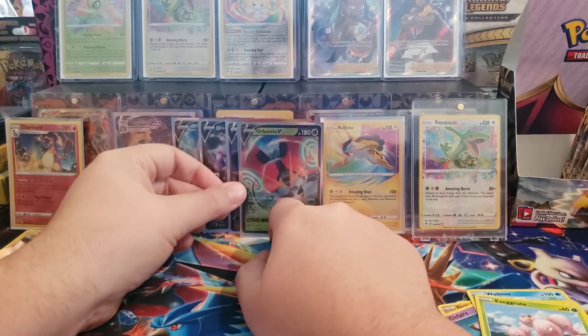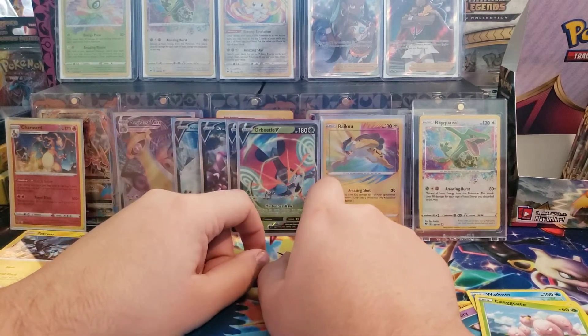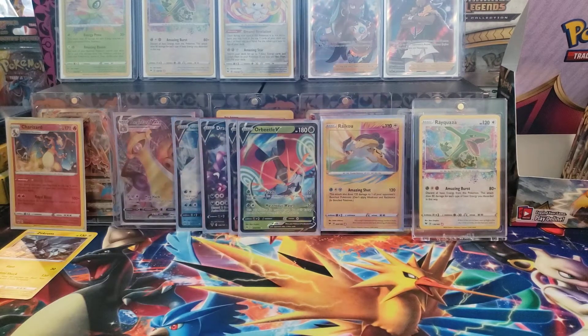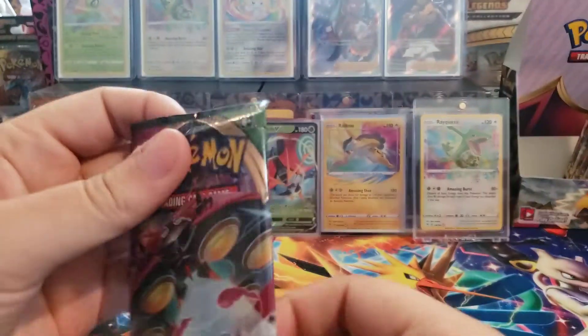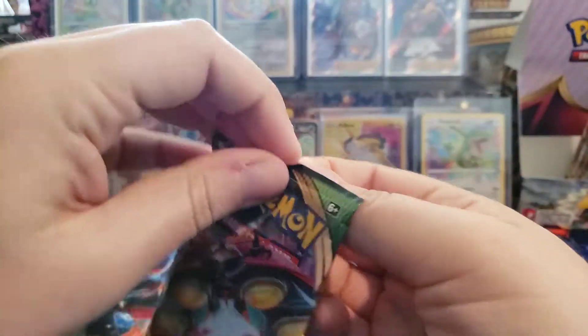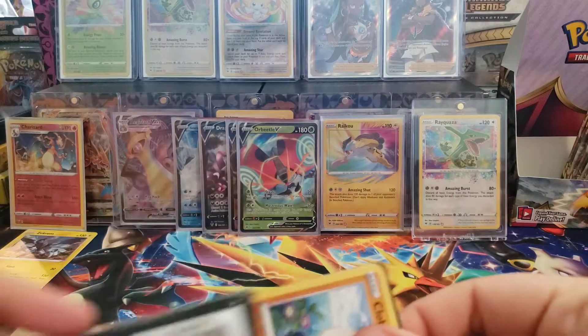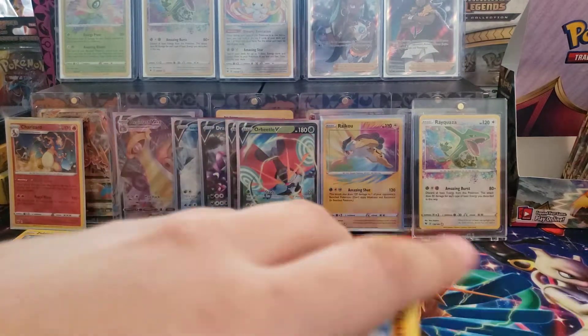Four Vs and one V-Max, two amazing rares so far - we technically have seven hits right now. We still have a lot of packs to go so we should get a secret rare at some point. It'd be great if it was that Rainbow Rare Pikachu - that would be amazing.